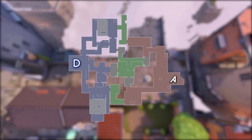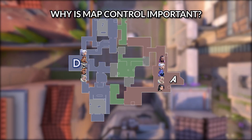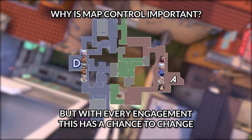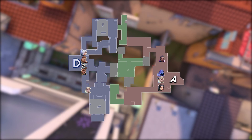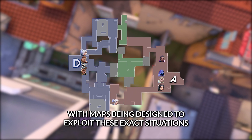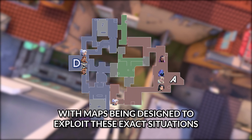Map control and awareness boils down to the sections of the map that are given to each team. The reason map control is so important is because each round starts as a 5v5, but with every engagement this has a chance to change — meaning the control each team has on parts of the map changes drastically, with maps being designed to exploit these exact situations.